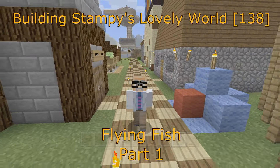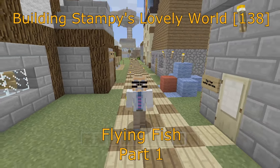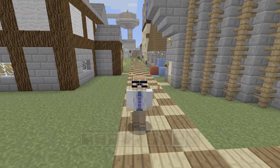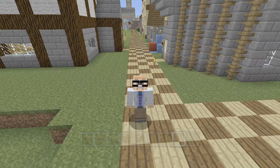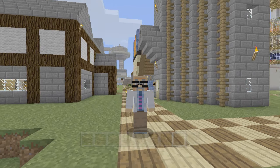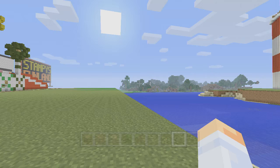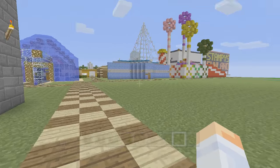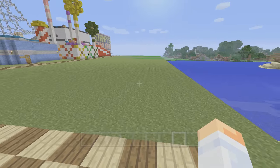Hi, this is Darman, welcome to another Minecraft let's play video. In this video series I'm showing you how to build Stampy's Lovely World. Here we are strolling along the path in Stampy's town — you can see the music tower in the background and all kinds of stuff around it. In the last video we finished up Googly's Manor, and the tank came out great.